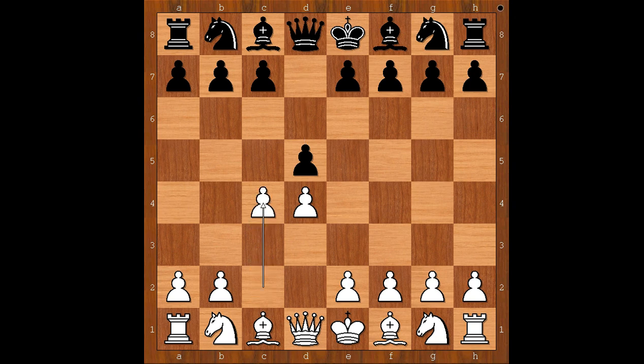Réti played c4, the Queen's Gambit. e6 — declined. Nc3, and it's Black to move. What would Tarrasch do? Tarrasch played c5 — the Tarrasch Defense.